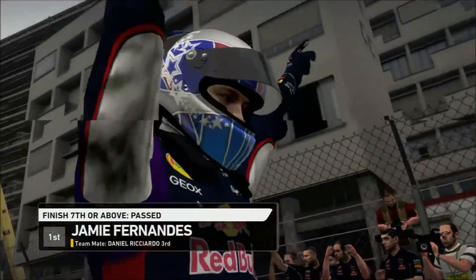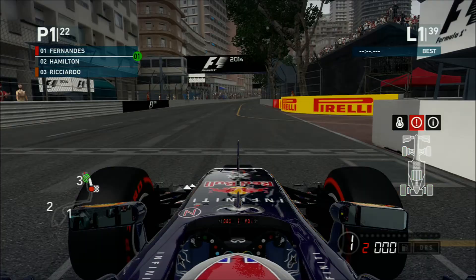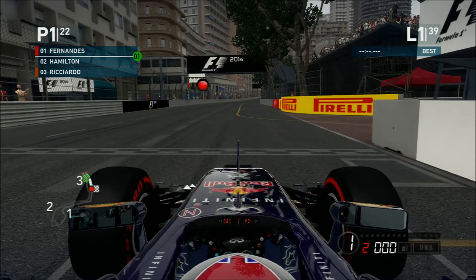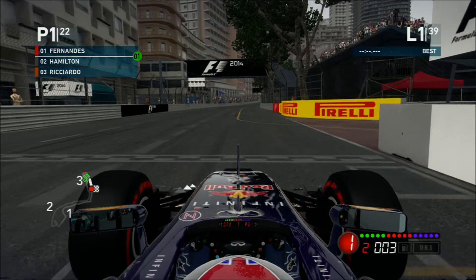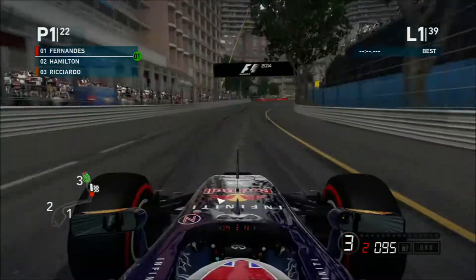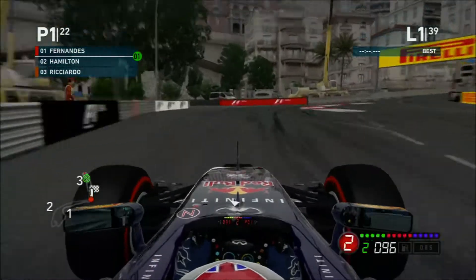But the key thing is, can we maintain the pace in the race? Here we are on the grid. First thoughts: keep the Mercedes behind, get a decent start, we're going to move to the left and away we go. Moving to the left of the track, we've got decent traction and we've actually got a lead into the first corner.